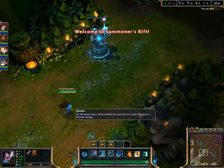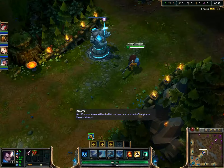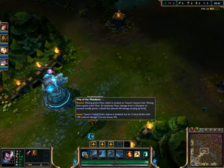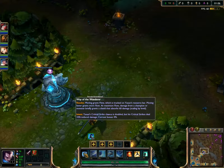He has this thing here which is Resolve. At 100 stacks, Yasuo will be shielded the next time he is dealt champion or monster damage. That's his passive — Way of the Wanderer. Moving grants flow, tracked on Yasuo's resource bar. Moving faster grants more flow, and at maximum flow, damage from a champion or monster briefly grants a shield. It starts at 60 for level one but it scales. That's a pretty cool and interesting passive — it encourages movement. He also has Intent: Yasuo's critical strike chance is doubled, but critical strikes deal 10% reduced damage.